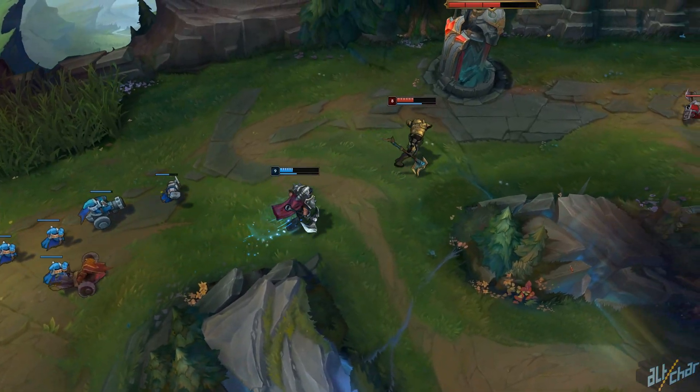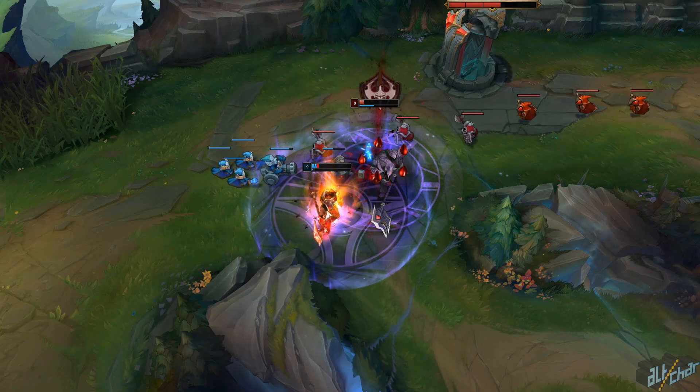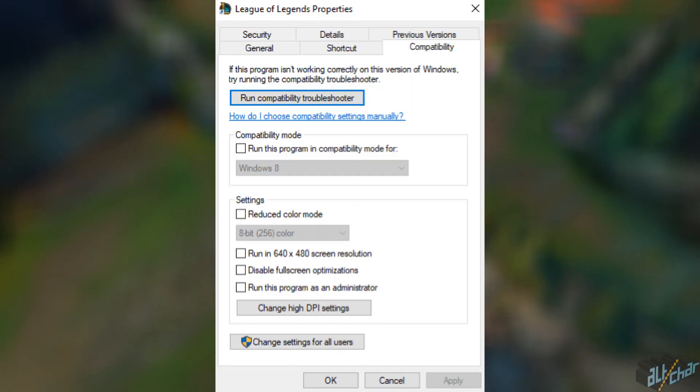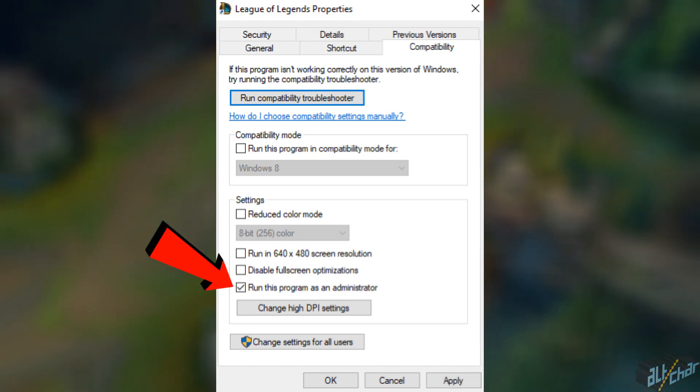Once you've installed DirectX, what you want to do next is run League of Legends as an administrator. You can toggle this by right-clicking the shortcut, going to Properties, and switching to the Compatibility tab. Tick the box next to 'Run this program as an administrator' and you'll be good to go.